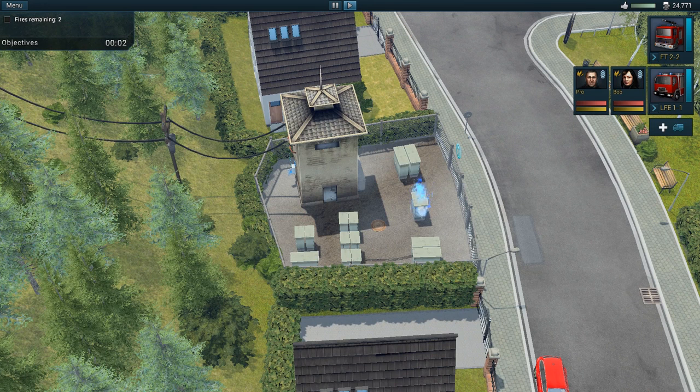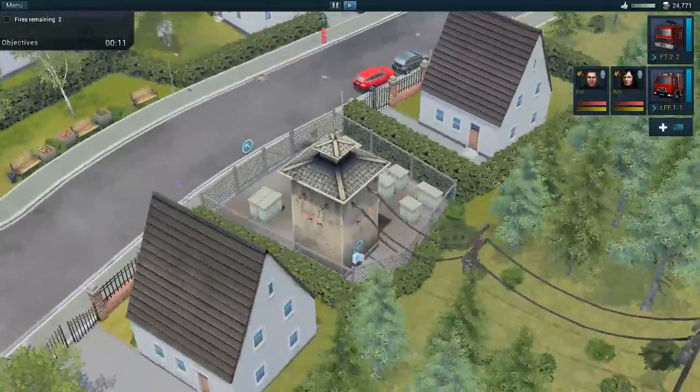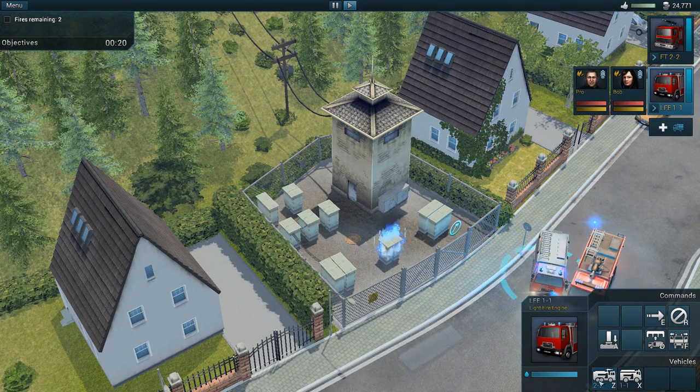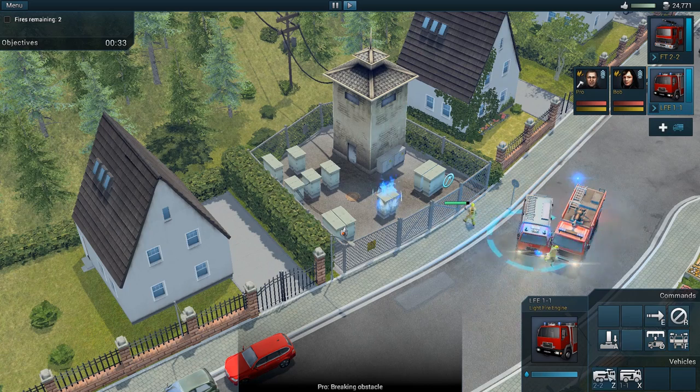I think we can just get the foam tender to shoot through the fence here, but we probably should call the electric company to deal with this. The foam tender can't deal with that — that's interesting. All right, let's see what you can do.